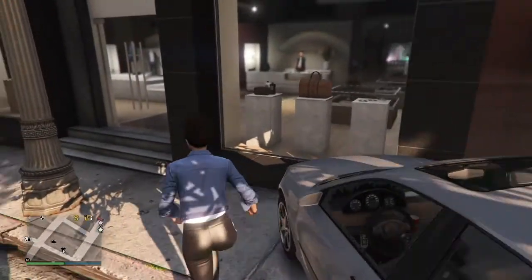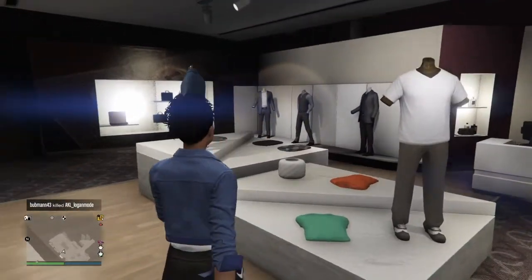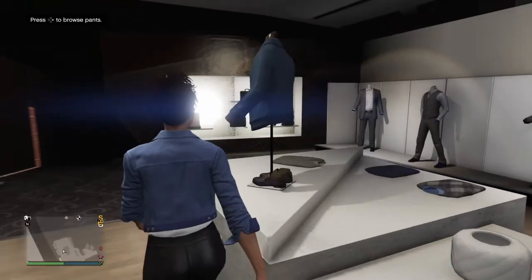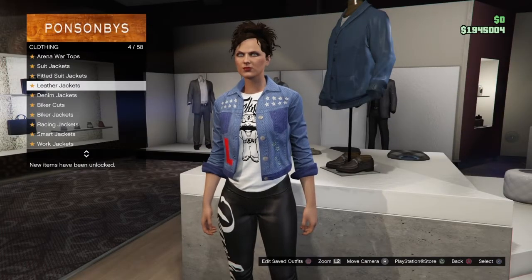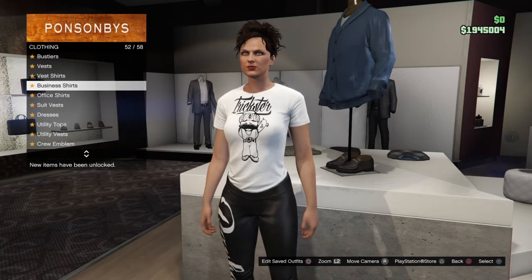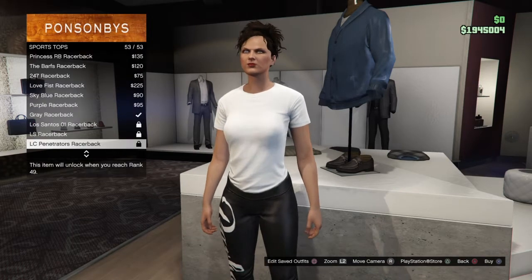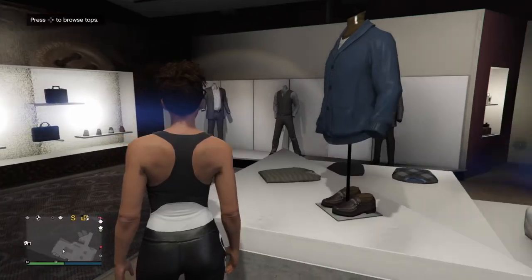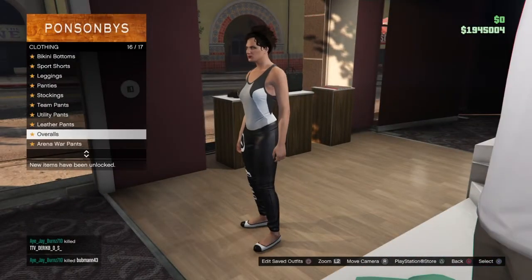Once you're in a clothes store, you want to make sure you have no accessories equipped at the time. Then go to Tops — if you have a jacket on, make sure to take your jacket off. Now go to Sport Tops and put on the gray racerback, which is the one I just equipped right here.